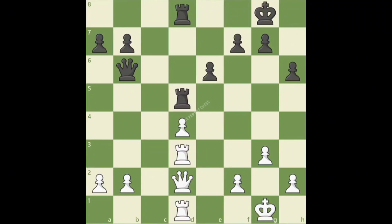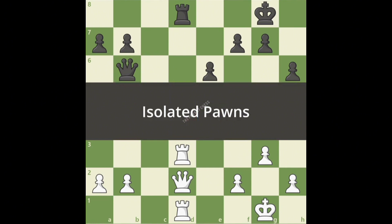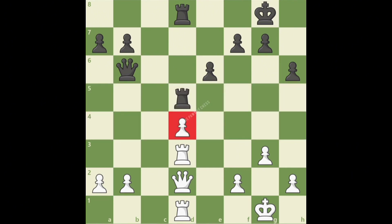Some pawn structures can be your best friend or your worst nightmare. Two of the most typical pawn structures you should learn how to both play with and against are isolated and hanging pawn structures. An isolated pawn is a pawn that is disconnected from the rest of the pawn structure and cannot be protected by another pawn.